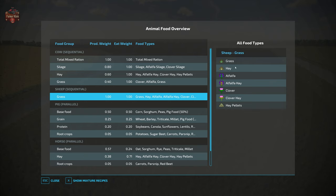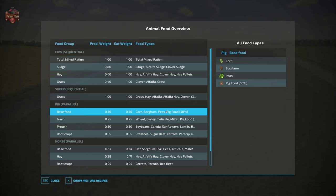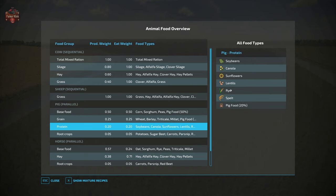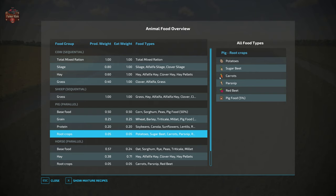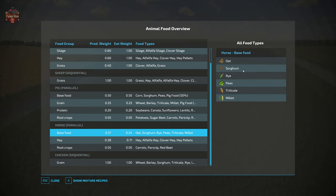Sheep will accept grass, hay, alfalfa, alfalfa hay, clover, or clover hay. Pigs accept peas as a base food, triticale and millet as grain, lentils, rye, and spelt as protein, and potatoes, sugar beets, carrots, parsnips, and red beets as root crops. Horses will accept rye, peas, triticale, and millet in addition to oats and sorghum as a base crop, with hay, alfalfa hay, clover hay, and hay pellets for hay.